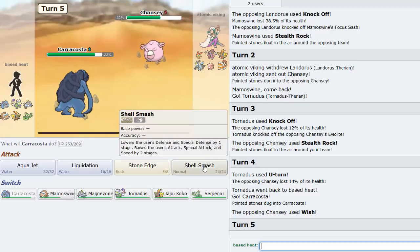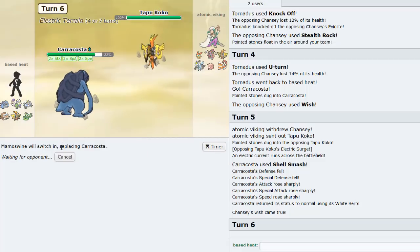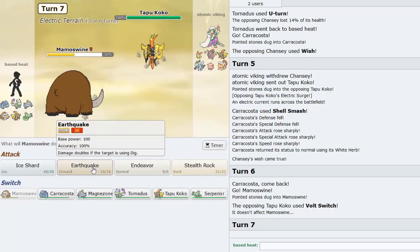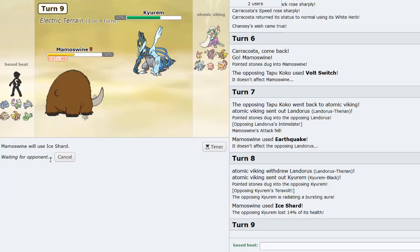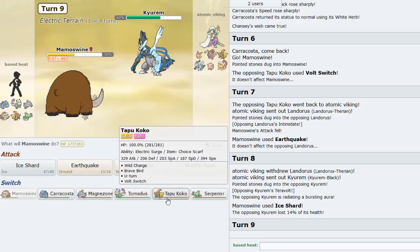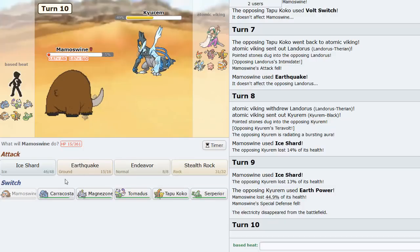I think I shell smash up here - do I even do that? I think I do. Preserve and protect the Caracosta! We definitely live so it's the play even though we lose our White Herb. Now we get off an Earthquake. He goes back into Victini unexpectedly - I didn't want that. Kyurem-Black comes out. I go Tornadus and Ice Beam for some damage. Earth Power but I got some damage off.